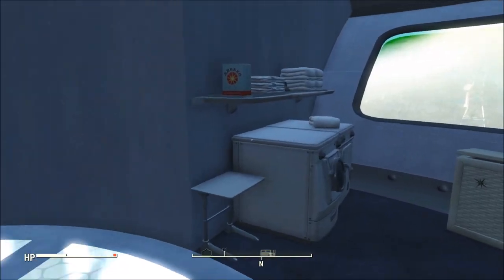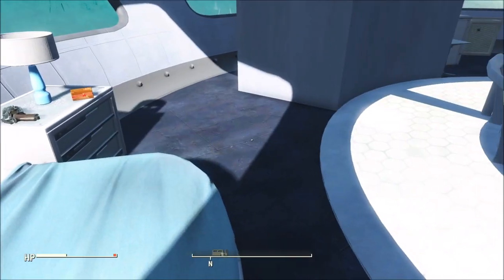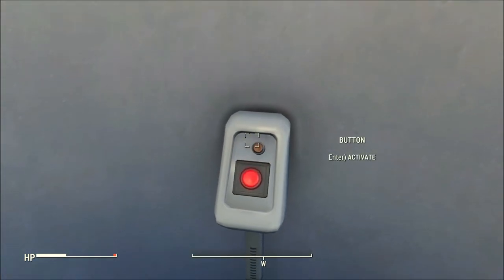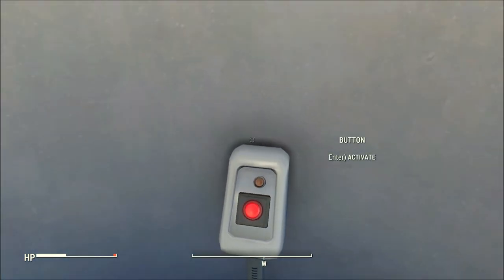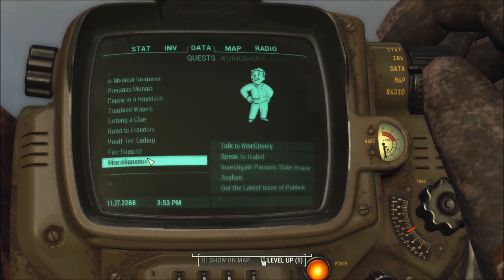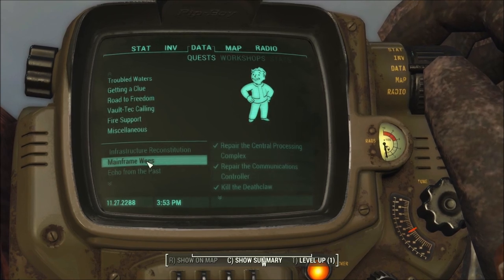The point of coming up here first is that on the bedside table you'll find the key that you need to progress. Like I say, there are quests. Let me show you my journal — she's a right old state. So 'Mainframe Woes' was the first one.